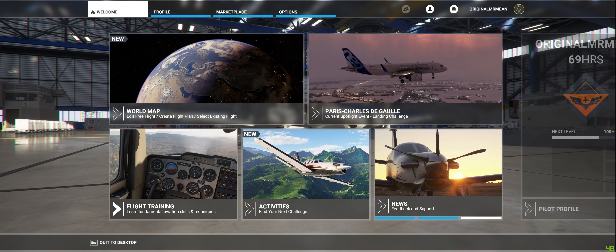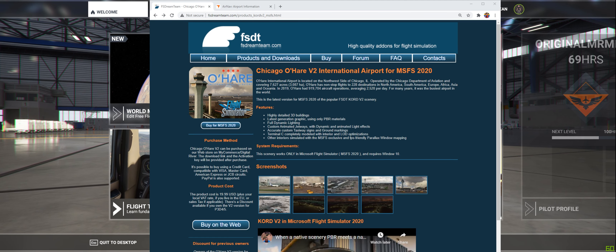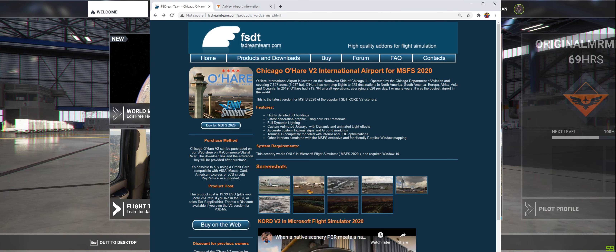The other place you can buy it from is directly from FS Dream Team's site. Just open a browser and go to fsdreamteam.com — you'll find it under products, downloads, or buy. It is $19.99 from their site as well. If you buy it from the website, when you download it you will need to install it to your community folder. If you purchased Microsoft Flight Simulator through Steam, you may have a different location for add-on scenery and aircraft.